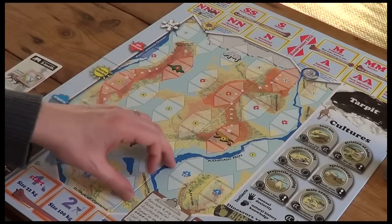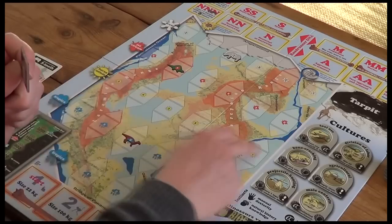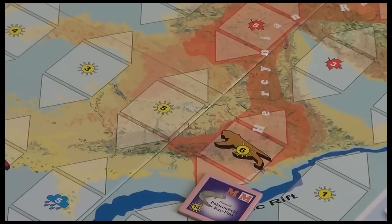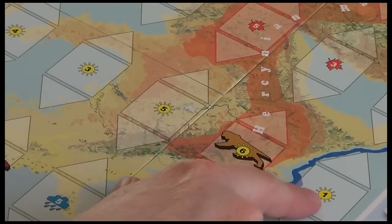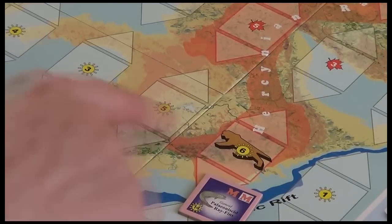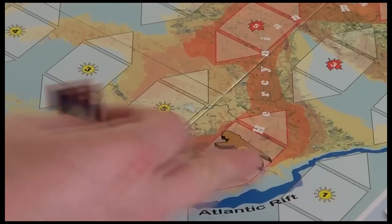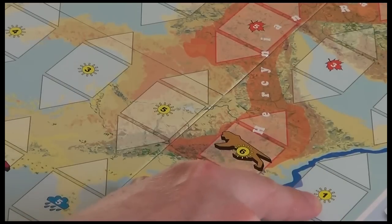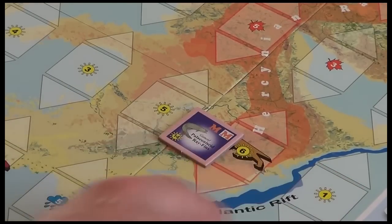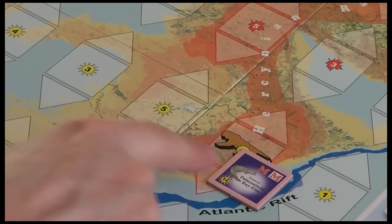This one, having a sun on it, is going to go into the horse latitude row. The actual slot it goes in is determined by these numbers — 1, 6, 5, 3. This is called the climax, and when placing a new biome on the board it always goes into the slot with the lowest climax, so number one here. So this place on the right, on the east of the Atlantic rift, becomes a ganoid sea biome.